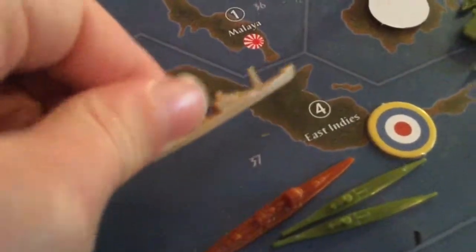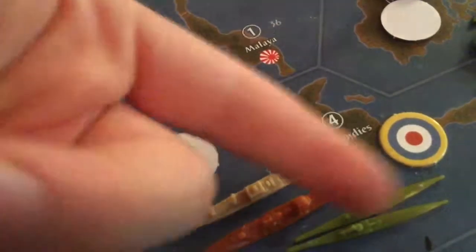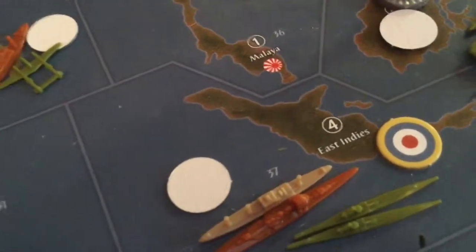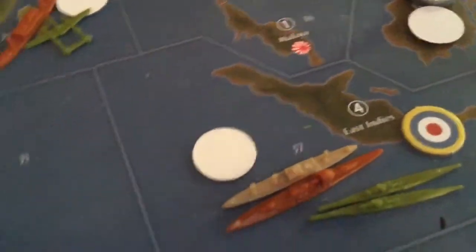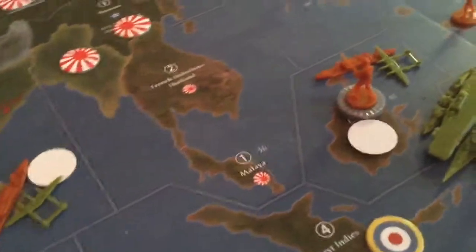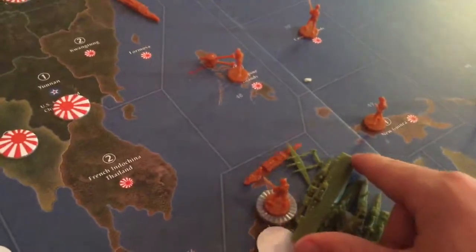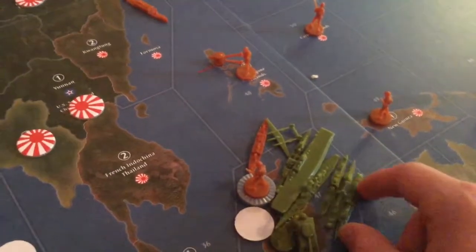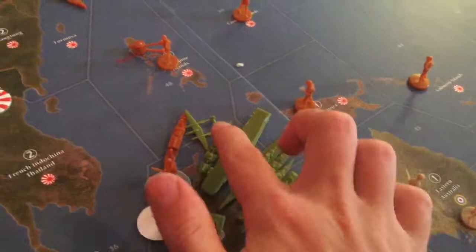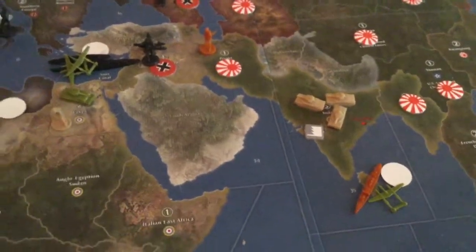By the way, I do believe destroying a transport counts as a combat move — just a heads up. I assumed you would want to bombard instead of destroying a transport, since that's not more influential to the battle. That was done in Malendrak of Cascadia's last turn. The last big combat move is moving this fleet and offloading an infantry and a tank, with two bombardments from a battleship and one from a cruiser.